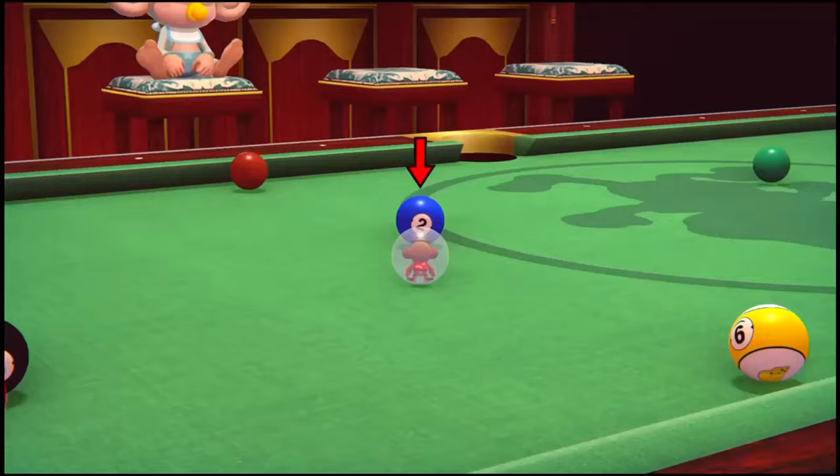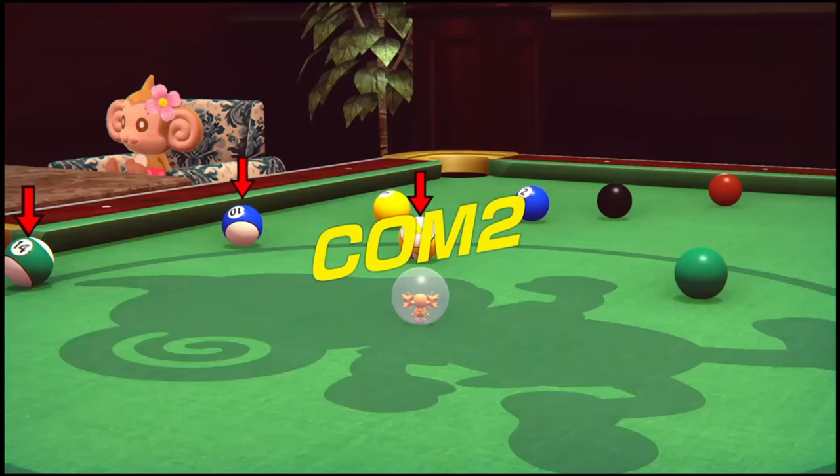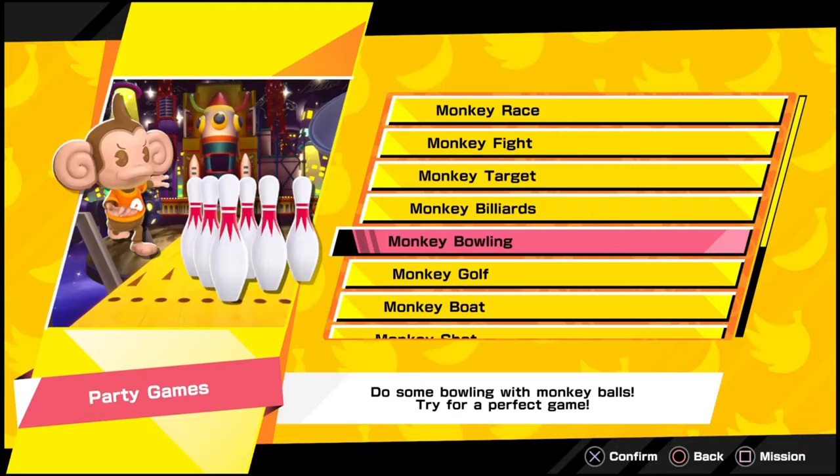Monkey Billiards — while this version doesn't have the iconic western theme, it goes for a more classical style, and honestly this fits more. As for the game itself, it's good — it has different game modes but they're almost similar to each other: score more than your opponent. Only complaint is that the ball physics can look weird.